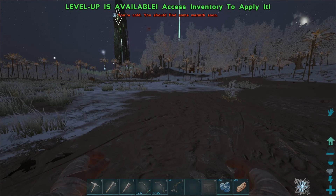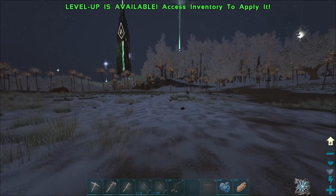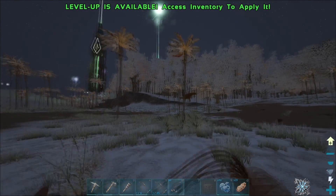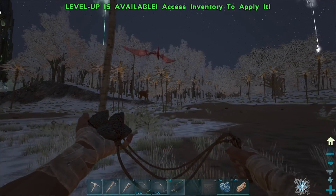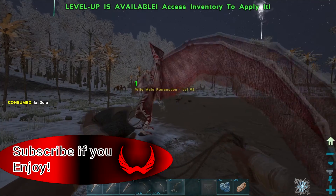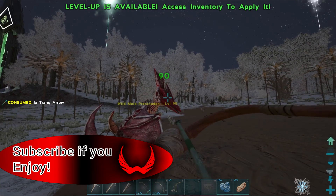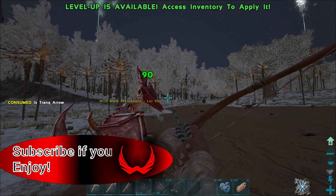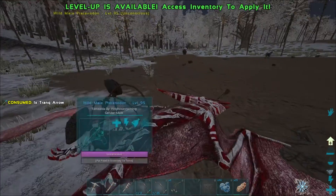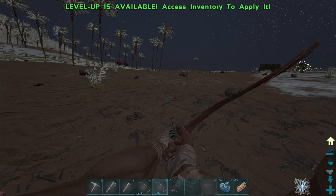Alright guys, we're back. We finished up the last episode and then I saw this guy spawning — a big red Turidon in the distance, red and white, really nice color combination. To top it off it's level 95, which would be a perfect starting tame. We do have just enough materials; apparently it takes two shots to the head to knock it out, and now all we need is a bit of meat.